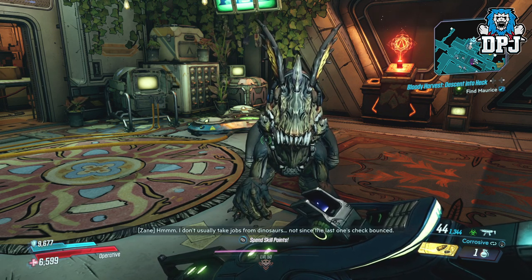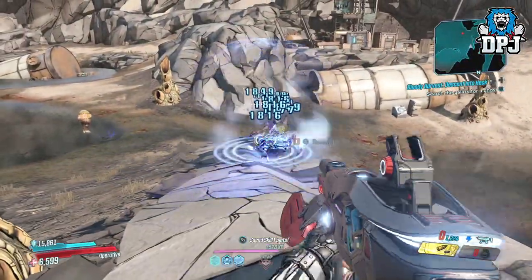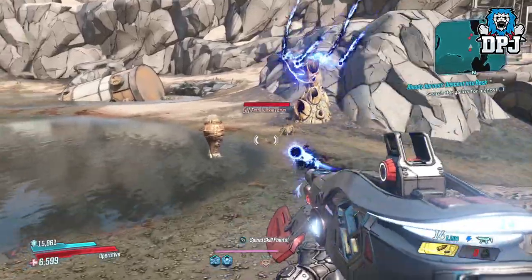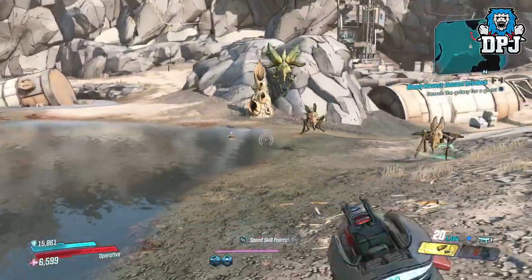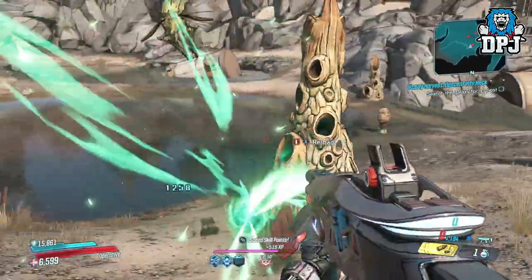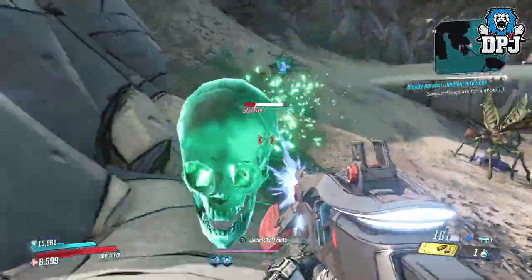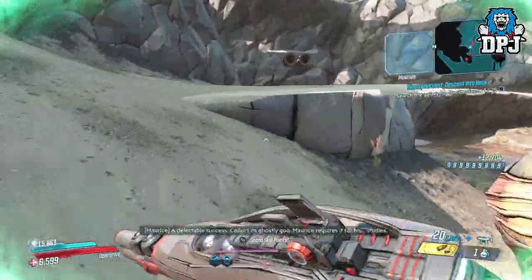Upon speaking with him, he sends you out on the lookout for a ghost. These can be found on any planet. A ghost will first appear as a normal enemy but will have a certain aura around it — either red, green, or yellow, though there could be more colors. When you kill these, a skull will appear, and after a few seconds the skull will literally fly into you and give you a weird effect on your screen.